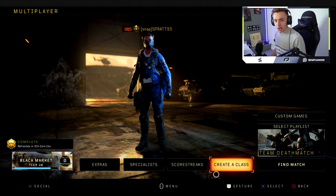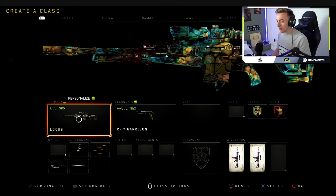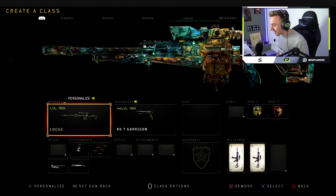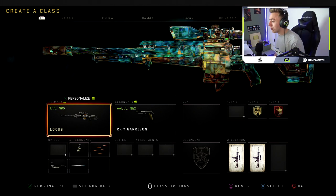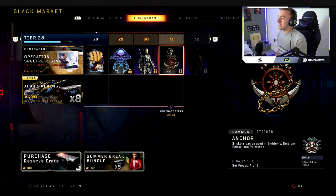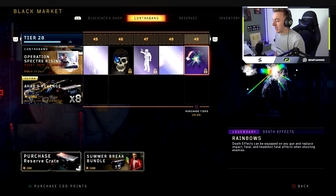Hello my friends and welcome back to another Black Ops 4 video. Thank you so much for all the love on the previous video — if you didn't see, we got the Locus and that video seemed to pop. If you're new here, make sure you subscribe, turn on notifications, all that good stuff. But today we're gonna put the Locus away — at tier 50 in the black market.